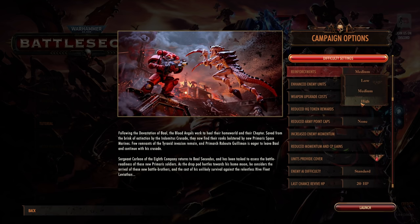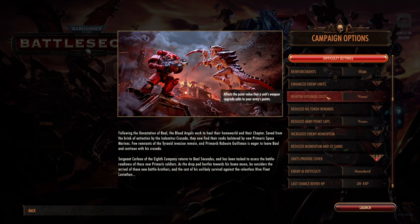Reinforcements — this is enemy reinforcements — we're going to put them on high, so we'll have a bunch of enemies coming. We're not going to enhance them though; they'll remain a bit rubbish. Weapon upgrade costs? None — it'll cost nothing to upgrade, which is a cheat. That's going to help us a lot. It also means that if I unlock abilities for our units, we'll just have them — we won't have to buy them, giving us a nice range of options to showcase all the fun bells and whistles.